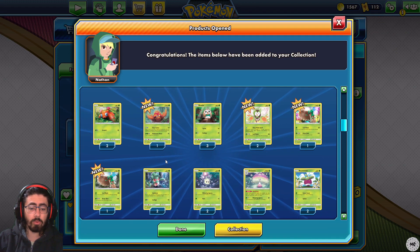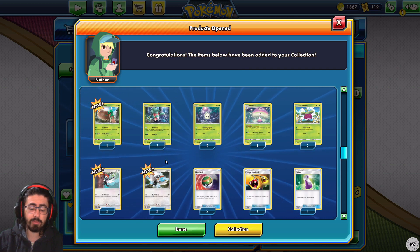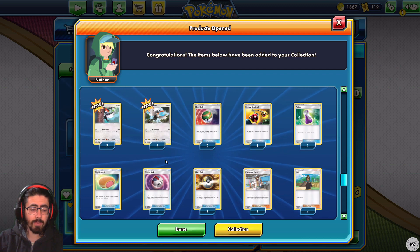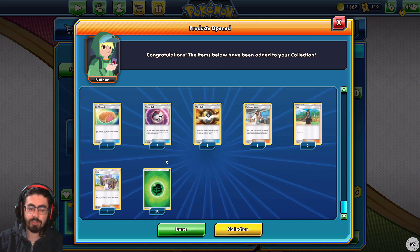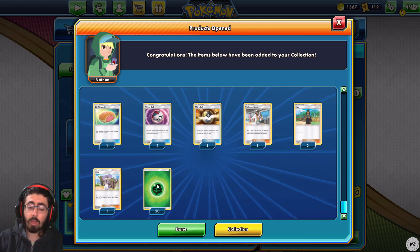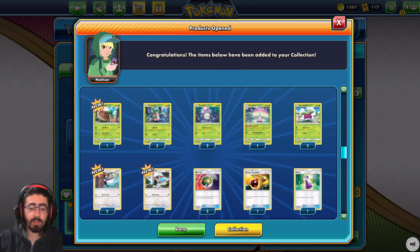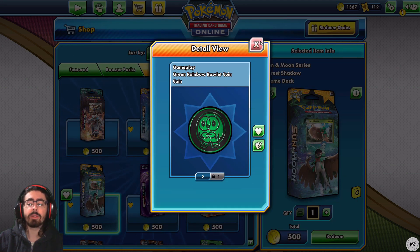Quick look - there are actually quite a lot of Pokemon, more than I initially thought. There's a lot of Pokemon as always. Again, it follows the tradition of really bad supporters. Only grass energy though, so it's a mono-type deck, which is interesting. A lot of Pokemon. Nice coin though - very handsome, dapper coin.